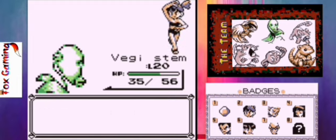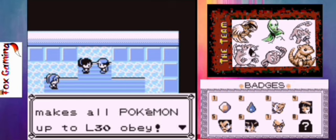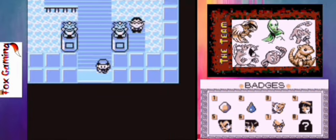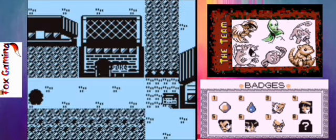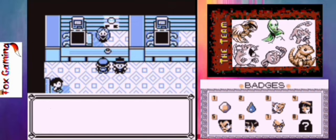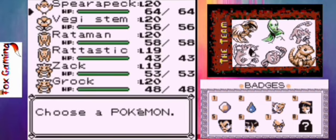I thought that was actually going to go completely different! We got the Cascade Badge, and we can now use Cut outside of battle, along with TM11 which is Bubble Beam. Now we're going to go heal up and do a little bit more switching around. I still want to get Ritastic up front to get to level 20 to evolve.